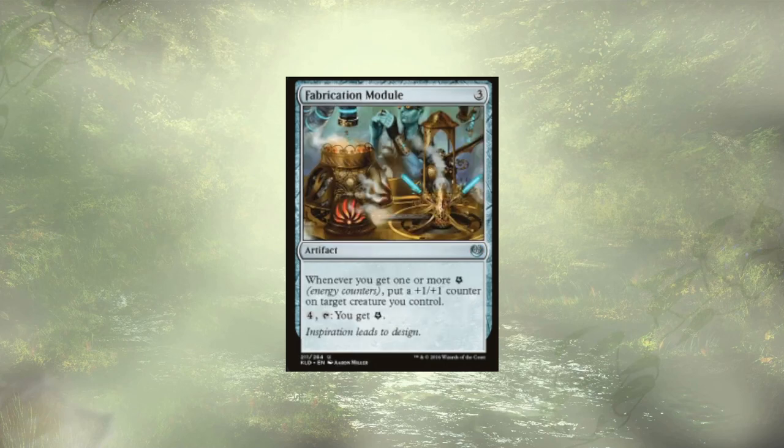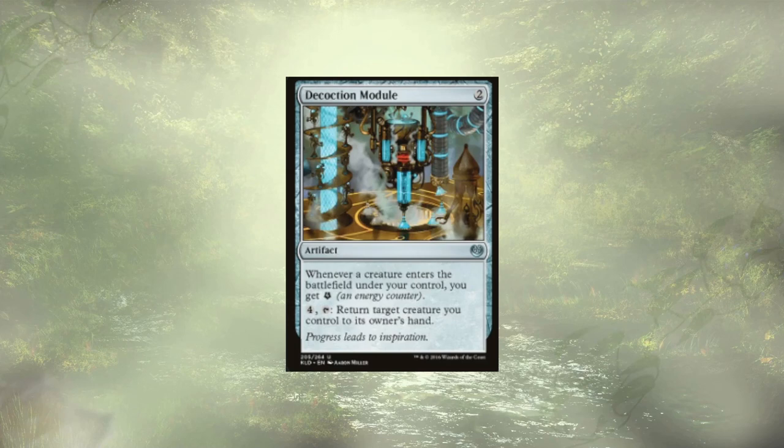Fabrication Module is actually super strong in this deck and super cheap to pick up — about 10 cents a card. Whenever we get one or more energy counters, we get to put a +1/+1 counter onto a creature we control. We can also pay 4 and tap it to gain an energy. I'm really here for the first effect; the second is fine if we have extra mana. Dekotion Module is another way to get energy — whenever a creature ETBs, we gain energy. We can also use it to flicker things back to our hand and recast them, which is an added bonus.